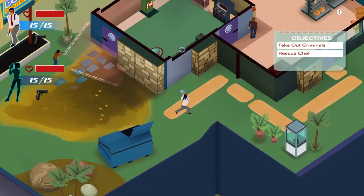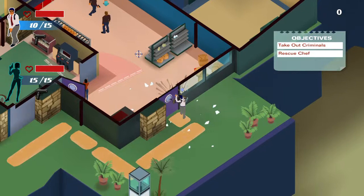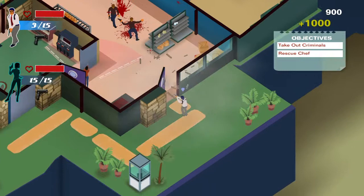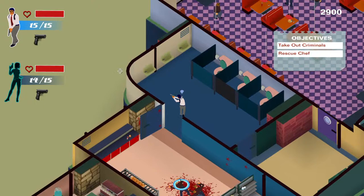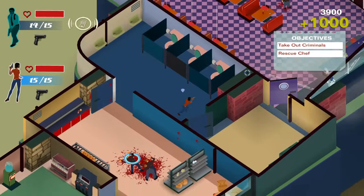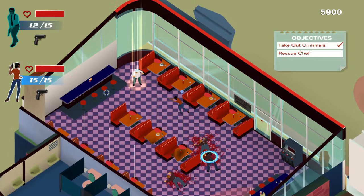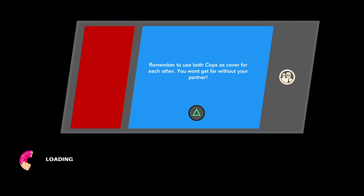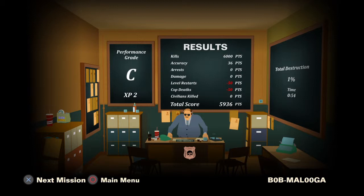Oh dear. This is not easy, is it? What about if we position her there — can we shoot through the window? No, we can't. So position your partner so they can help you out as well. Do the tutorial and don't listen to it at all — that's generally how it works, isn't it? I've got Kowalski positioned. Well, that went a lot smoother, didn't it? Actually playing the game properly would help. Remember to use both cops as cover for each other — you won't get far without your partner. No shit. Total destruction 1%, time 54 seconds. Level restarts and cop deaths cost points — that wasn't very good, was it? Next mission.